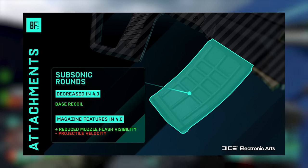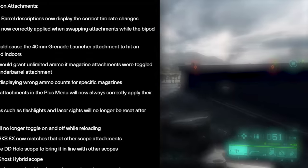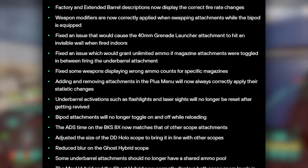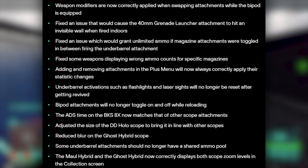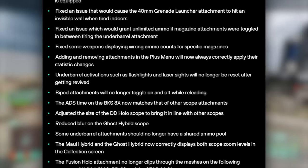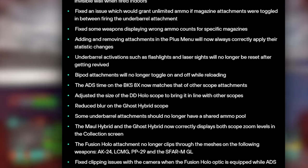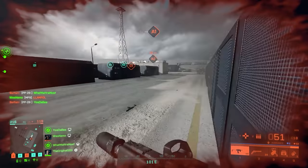Further attachment changes include: factory and extended barrel descriptions now display the correct fire rate changes, weapon modifiers are now correctly applied when swapping attachments while the bipod is equipped, they fixed an issue granting unlimited ammo if magazine attachments were toggled while firing, and adding or removing attachments in the plus menu will now always correctly apply their statistic changes.